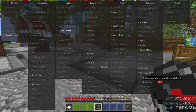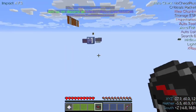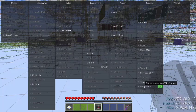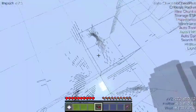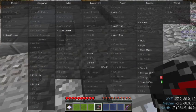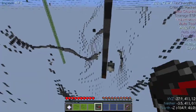You got x-ray too, of course, because it's not a good hack client without x-ray. And then you got wireframes, which is exactly what it sounds like — some bomb wireframes. Look at all those caverns and stuff down there. Before I show y'all what that's all about, let's go into free cam and check out what's down here. That is extremely weird.